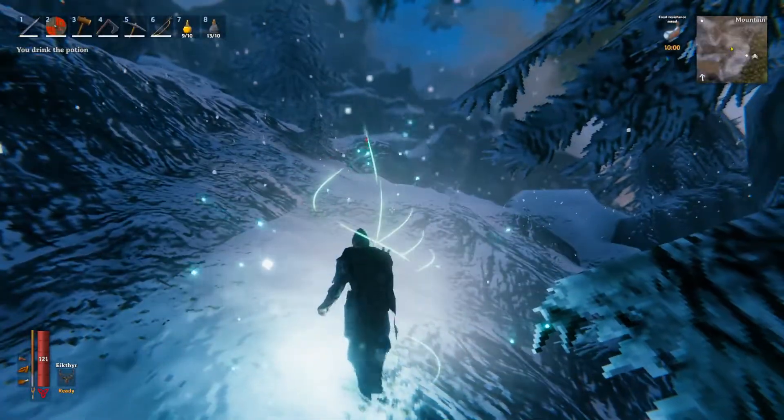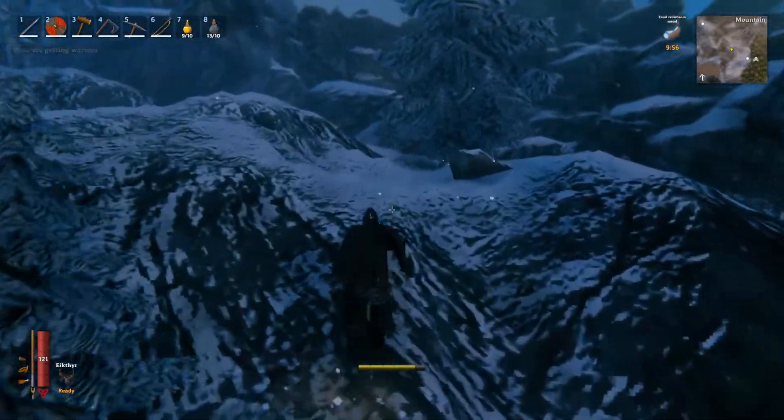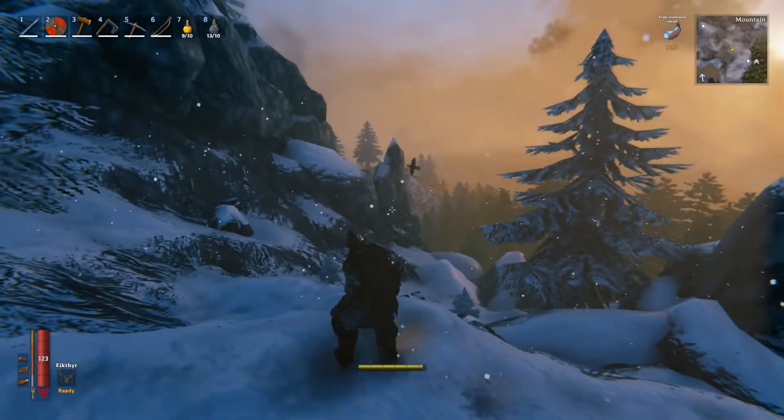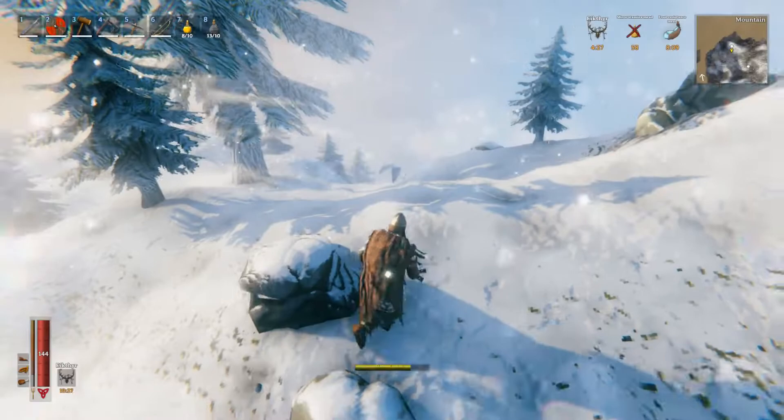What you're going to want to be looking out for is frost drakes — or drakes, whatever you want to call them. They will be flying in the air and they look like a little type of dragon thing, so you want to keep your eye out for them and you want to kill them all.